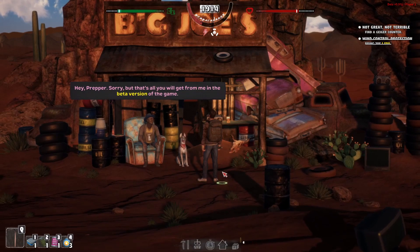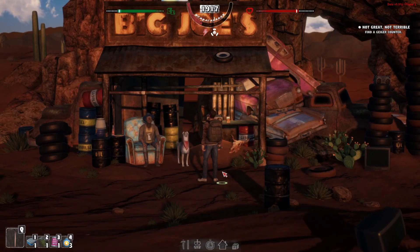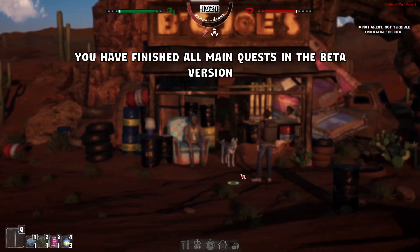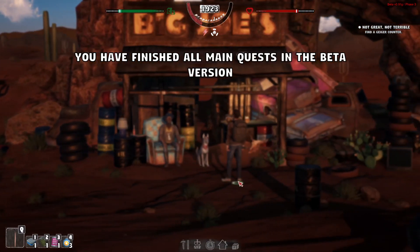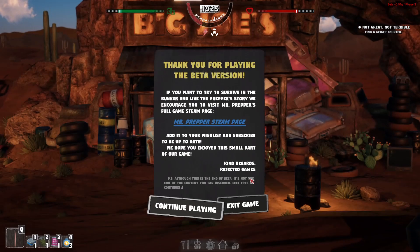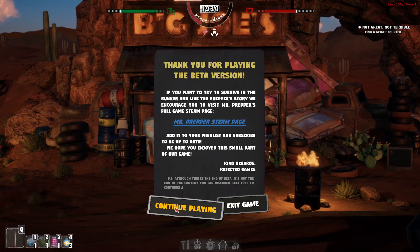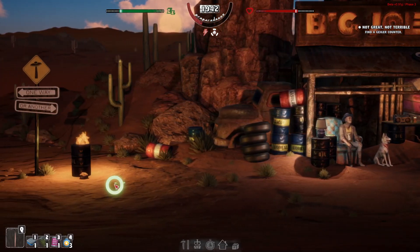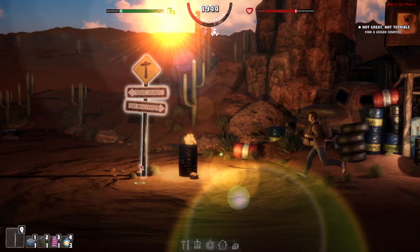Joe says: 'Hey Mr. Prepper, sorry but that's all you can get from me in the beta version of the game.' So we can't get the Geiger counter. Joe confirms: 'I've finished all the main quests in the beta.' Fair enough - we've finished the beta! Oh damn. 'If you want to survive in the bunker and live the prepper's life with the story, we encourage you to visit Mr. Prepper's page.' We can't get the Geiger counter then - never mind.